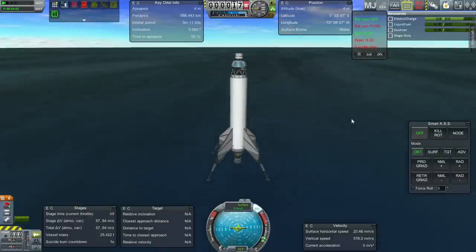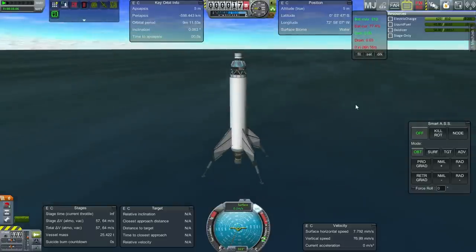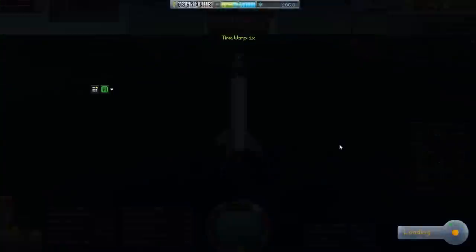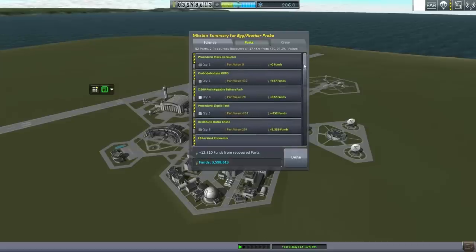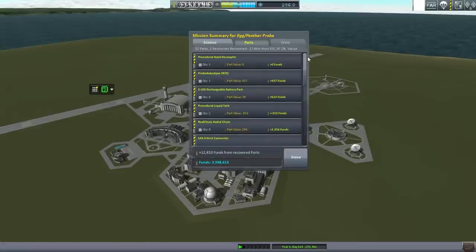It's spinning all over the place — taking smart SAS off, just let the parachutes do their thing. They've opened fully and are slowly getting it slowed down. Lowering landing gear. Running the engines briefly. Will it flop? I don't think it's going to flop — that's a good thing. We can recover this. To my own surprise it's recoverable in water too — 97.2% of funds back, not too far from the KSC.